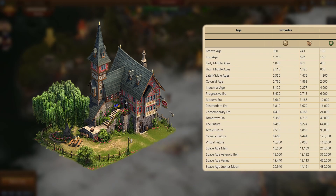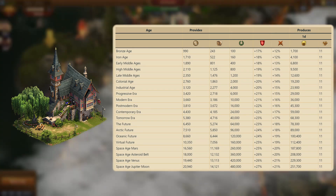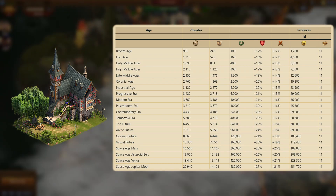This building is 5x4, and provides up to a 21% attack and 27% defense for attacking armies boost, alongside a solid production of 11 forge points. This results in a 0.55 forge points per tile efficiency, and it has up to a 1.05 attack per tile and 1.25 defense per tile efficiency, so all around it's a pretty nice building.